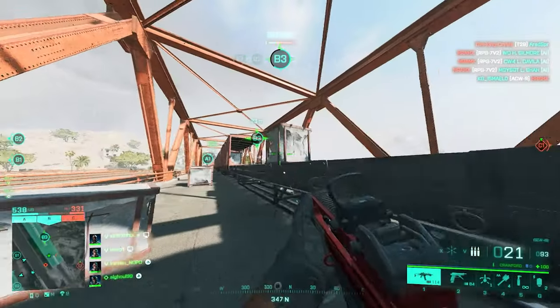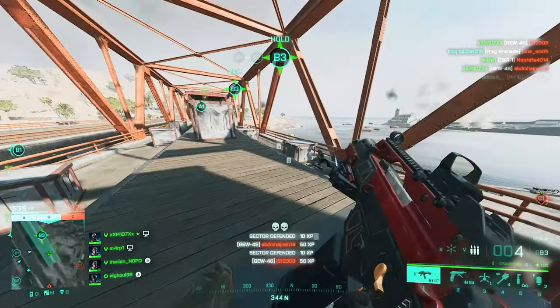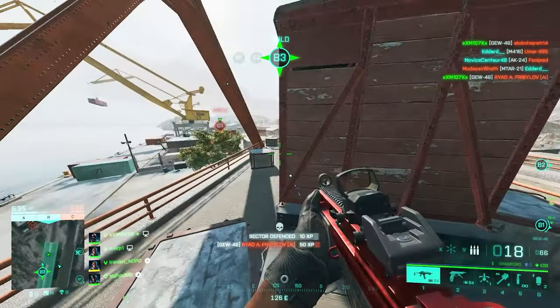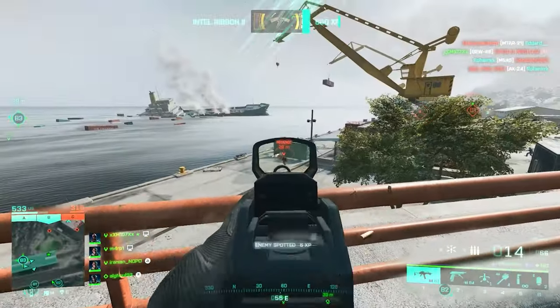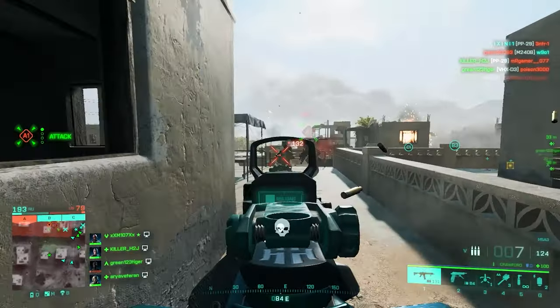For the G36C setup, I always use the Arkham Tactical muzzle brake for horizontal recoil, then the SNR laser sight for more hipfire accuracy since the weapon is lacking in that department. For ammo, the fastest TTK goes to standard issue, so use that first, then high power extended, then high power.